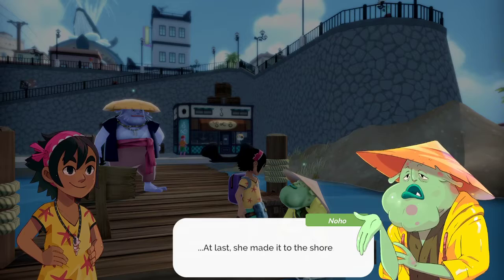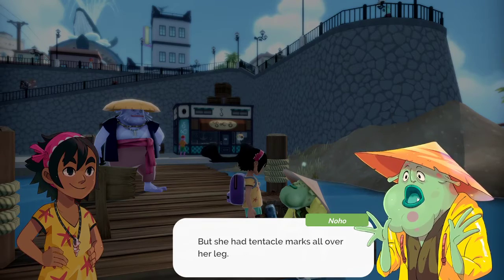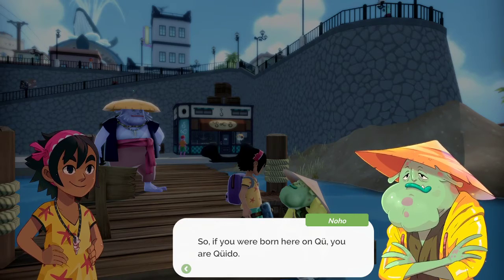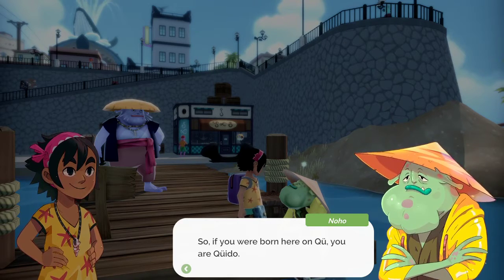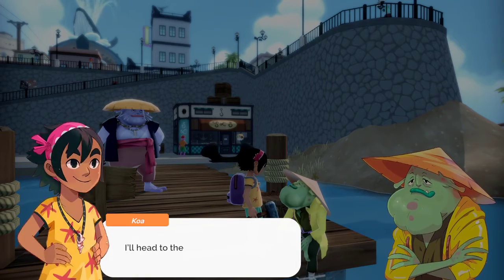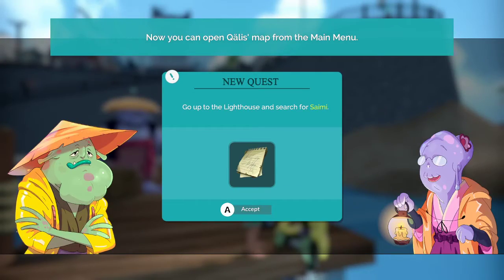This is Qualis, right? I'm looking for a woman — Saimi? I think she lives in the lighthouse. The tides started to rise and the undertow was terrible. The girl couldn't get out of the water. She noticed something was dragging her foot. But yes, Saimi is the lady of the lighthouse. She barely made it to shore, but she had tentacle marks all over her leg. So if you were born here on Kuo, you are Kuito — although you don't look like one. That's good to know. I'll head to the lighthouse and ask. Go to the lighthouse and search for Saimi.